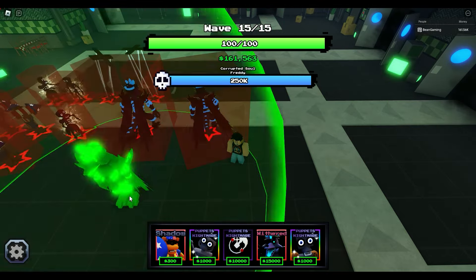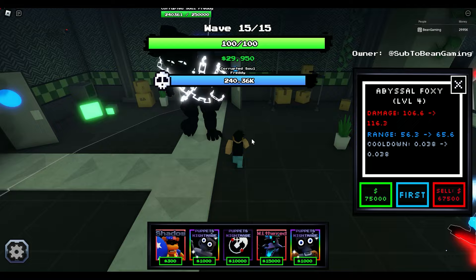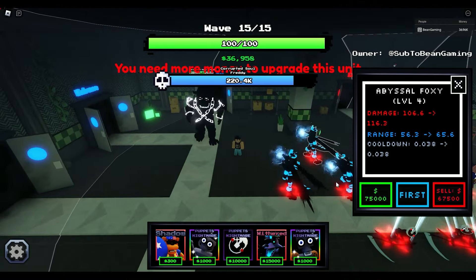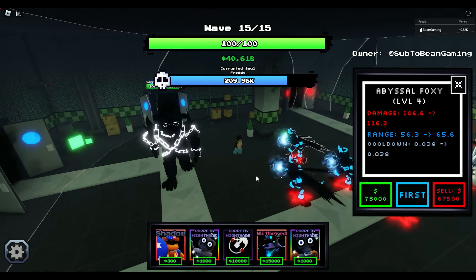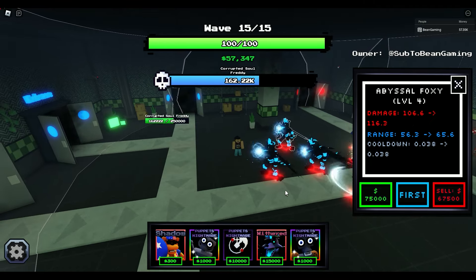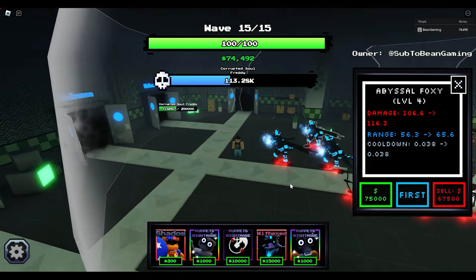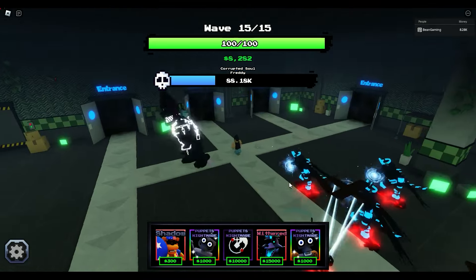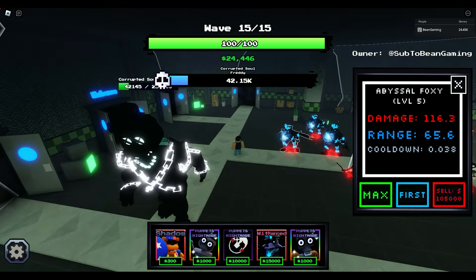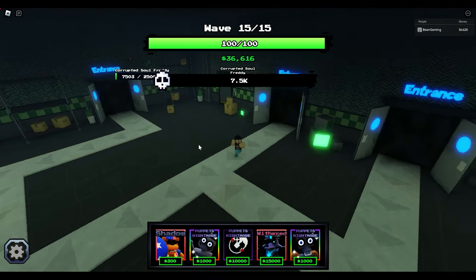Let's place down my last Abysmal Foxy. I'm not sure if I'm going to be able to level him up. Is he slowing down the boss? Is there an ice cube above the boss? I need to get the $75,000. Huff and puff and take out that Corrupted Soul Freddy. He's supposed to be better than Withered Bonnie, and based on the stats alone it should be better. Completely maxed out — now it should be game over relatively quicker. Oh, he does — see the ice cube on the back? So the ice cube is in an awkward position but he is slowing this boss down. And it's done.